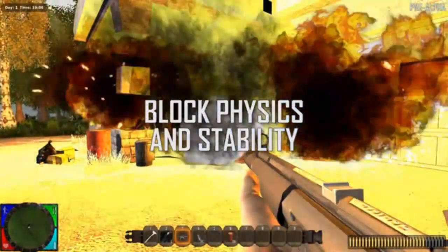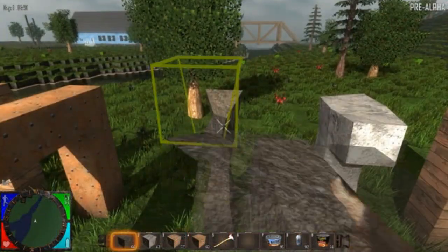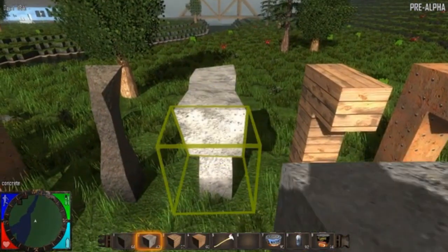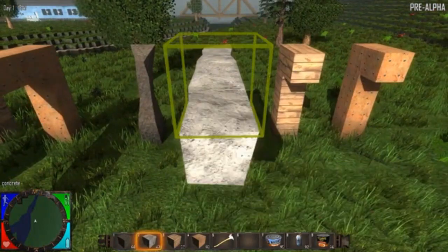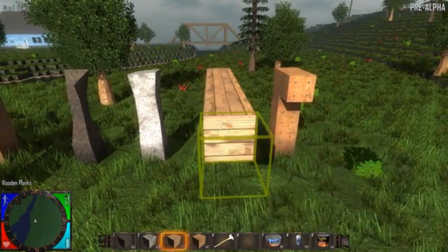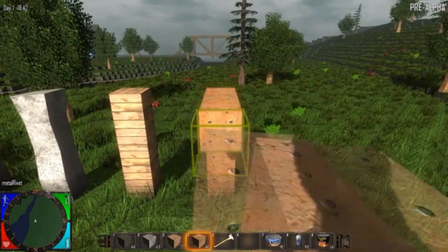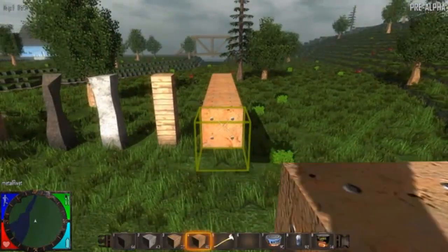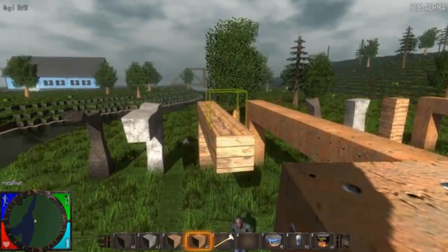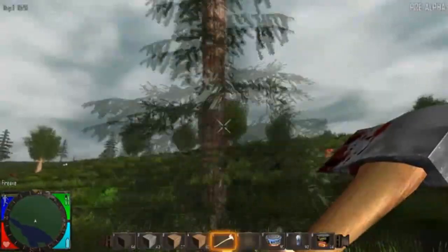One exciting feature is the dynamic block stability physics system. Every block type in the game — like dirt, stone, wood, and metal — has a different structural durability and mass. Stone can be built out further than dirt, wood further than stone, and metal further than wood. The system simulates real-time structural integrity: blocks can't float in the air, nor can you build an unsupported structure to the sky. Blocks can even fall from the additional weight of other blocks, players, or zombies. You can drop blocks on zombies' heads by setting your own traps, and the system even simulates chopping down trees.